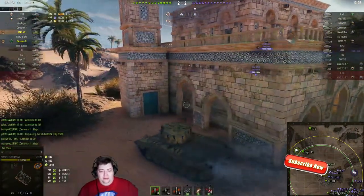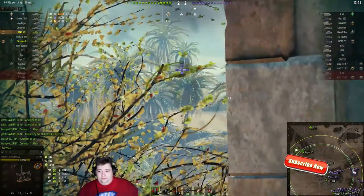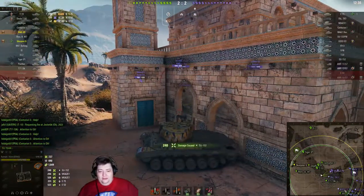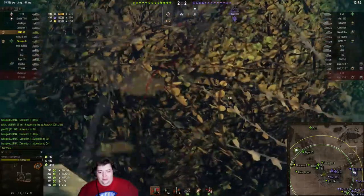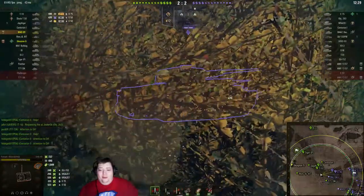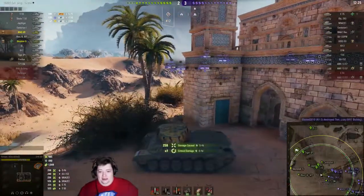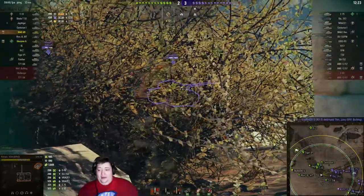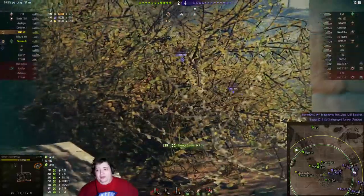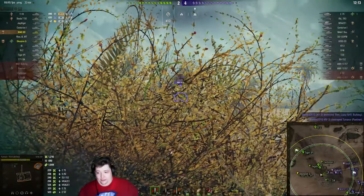Our mediums for some reason are pushing to their death over here. We had three mediums in there and they just all ran over that rise, found the entire enemy team, and now they're all dying. After they die, they're gonna blame us for not helping them - because it was totally possible for us to run back and help them. Yeah, I'm sure it was.